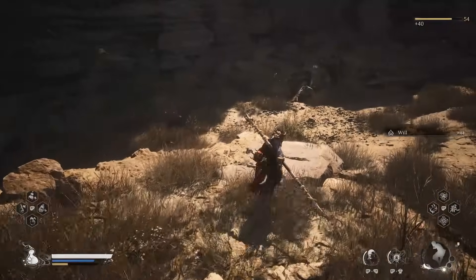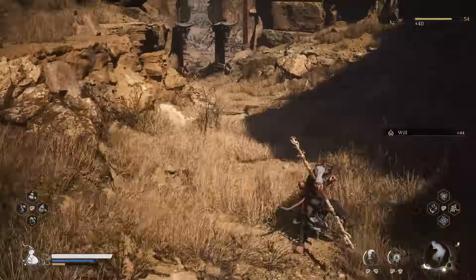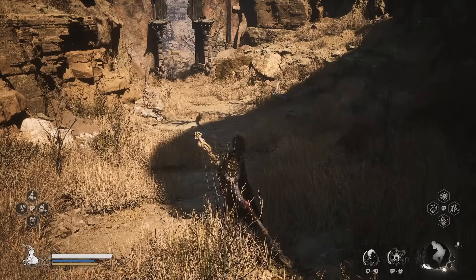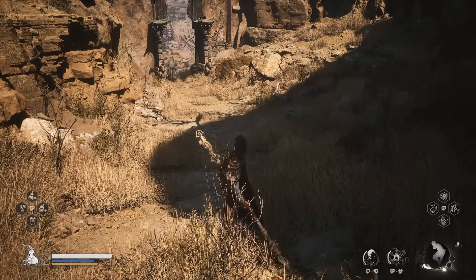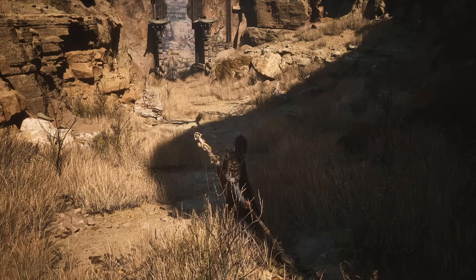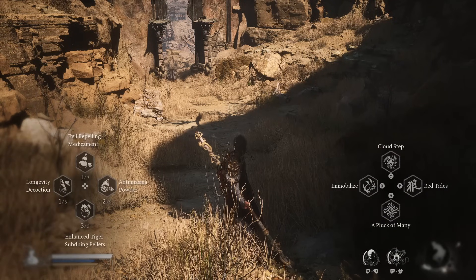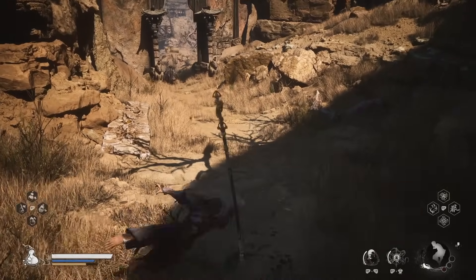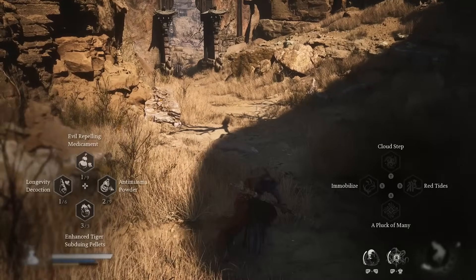When you have a Focus Point — unless you've got Endeavor, you can do it without — basically what you want to do is do three Light Attacks, follow it up with a Heavy. That's going to do your Sweeping Gale. And whilst that's happening, keep spamming your right trigger if you're on controller. Keep spamming Cloud Step until you actually pull off a Cloud Step. So: three Light Attacks, then pressure the Heavy Attack and keep spamming Cloud Step.